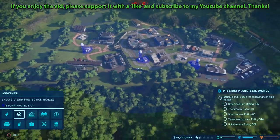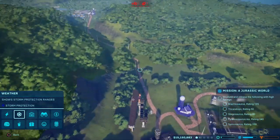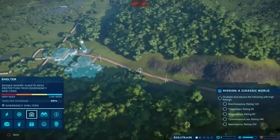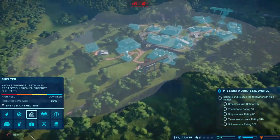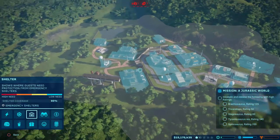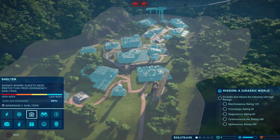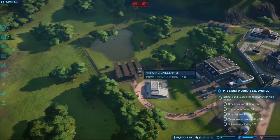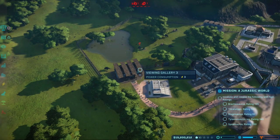So just check your management view here. Make sure your storm protection is obviously adequate. And the same is true for emergency shelters — you want to make sure all of your buildings are in blue. Otherwise, you're going to have to put other shelters down to make sure you have full coverage. So I'm just going to go ahead and cure this disease here, and then we'll start off with the first objective of today's mission.